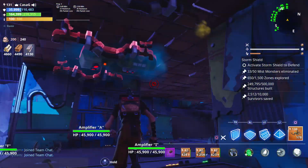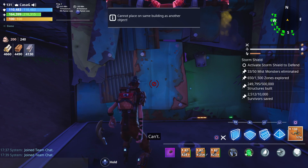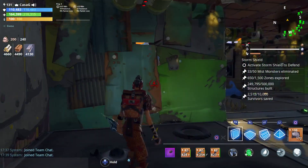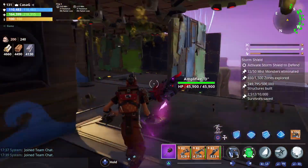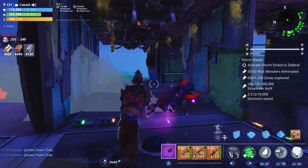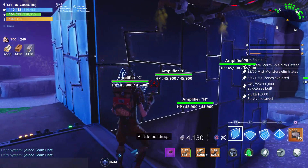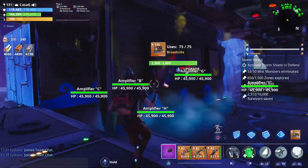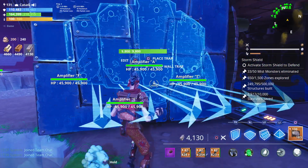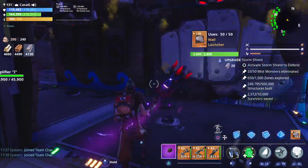For the ceilings here, we definitely want gas traps through this entire thing so stuff is dying here. I'll put a broadside here so it goes all the way up. We want a launcher here, a launcher here, a launcher here — damage on those two — another launcher here, another launcher here, and then damage on those two. If stuff gets through and tries to beat through the wall, one of those will send them off.